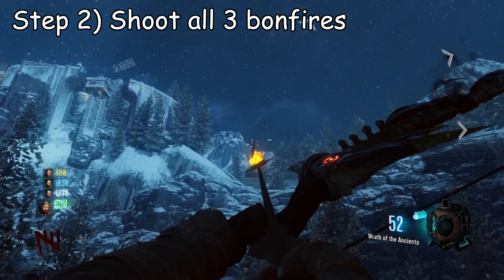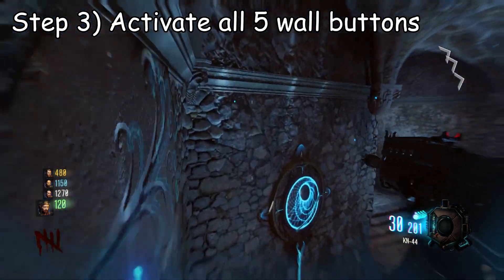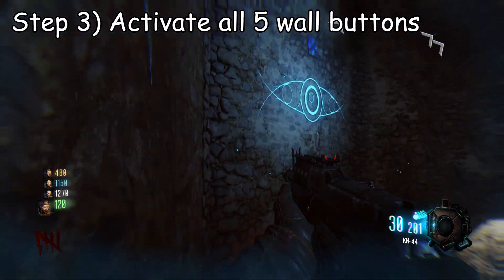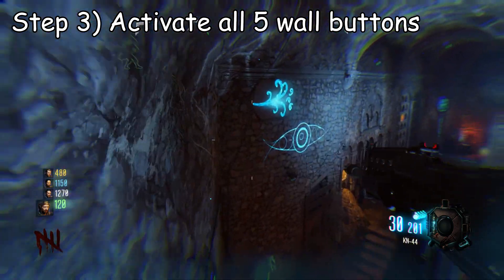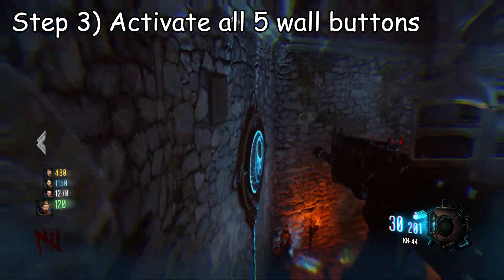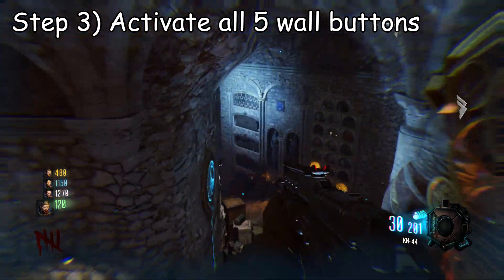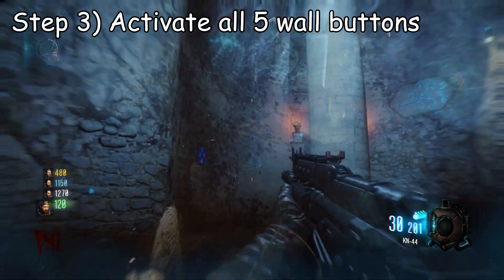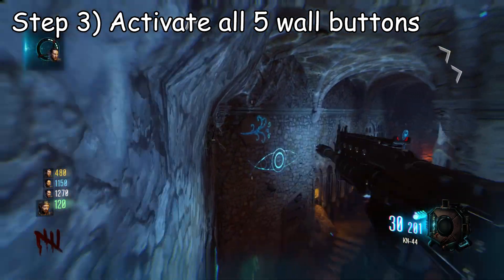After all three bonfires are lit, go to the main room where the pyramid is located in the middle — let's call this the ritual room. You want to run across the walls to activate all five pads. You'll get a sound for every time a pad is activated, and you need to stay on the wall at all times. Bear in mind, if any teammates are in the same room on the floor, the pads will not activate. I'd always recommend starting here as it gives you the greatest chance.